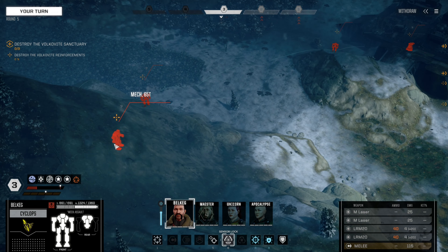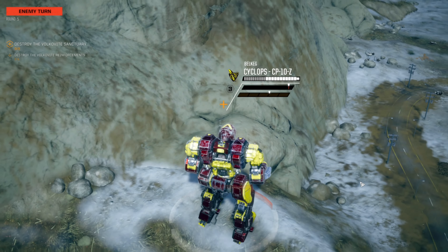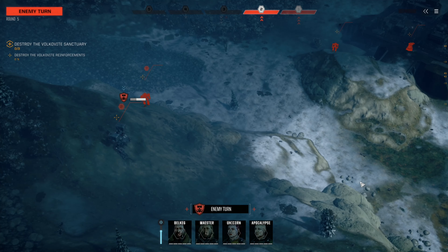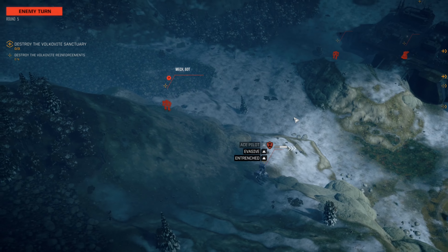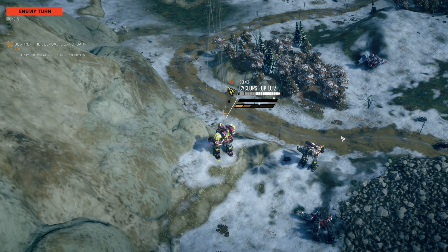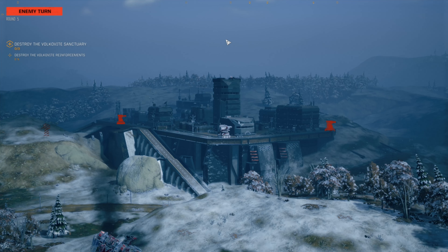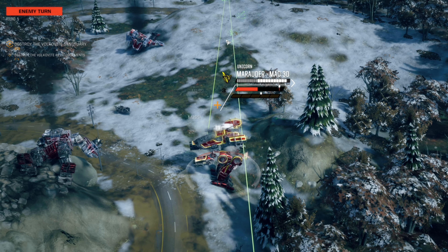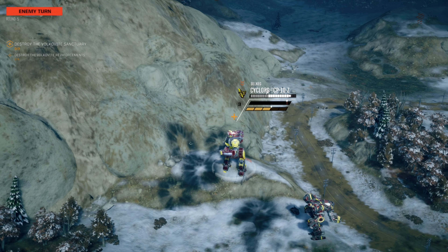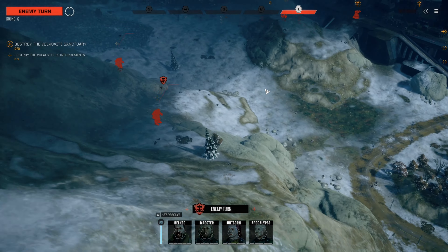Let's see who this 65-ton mech is. Ooh, a Catapult! Those are fun — evil, but fun. Warning: heavy damage. It's just a pair of missile boxes with legs. I've been sensor locked — probably another Catapult off in that direction. The Unicorn's getting tickled, but that's fine — you got nothing.